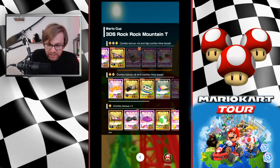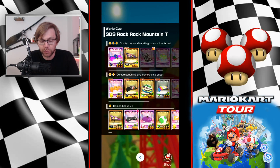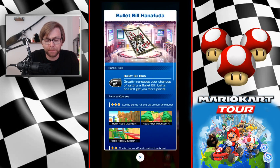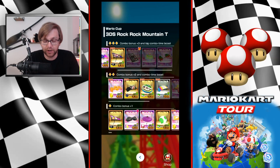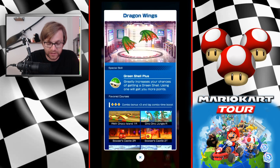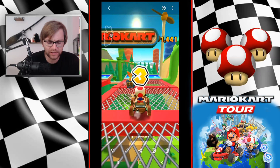For gliders, options are somewhat limited. Waluigi Wing only comes with Bullet Bill Plus, which isn't great. Swooper works with Bob-omb Plus — not awful in combination with double Bob-ombs. Mine's at level three; I could take it to level four but won't invest in it. Hanafuda gives Bullet Bill. If you're on Gold Pass, Bright Glider has Banana Plus, which could work with banana barrels. Dragon Wings comes with Green Shell Plus and will be available in the midweek 30-pipe option.